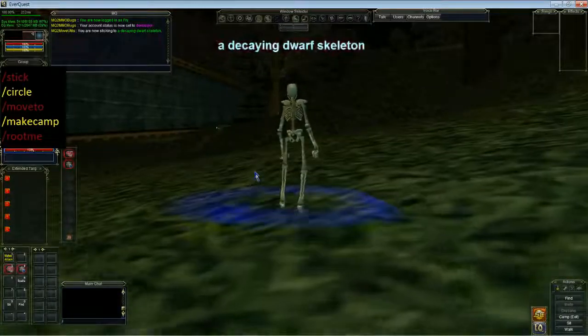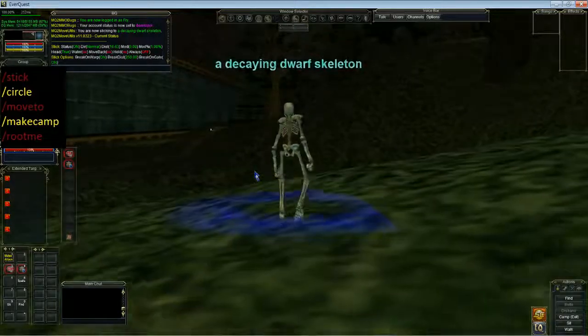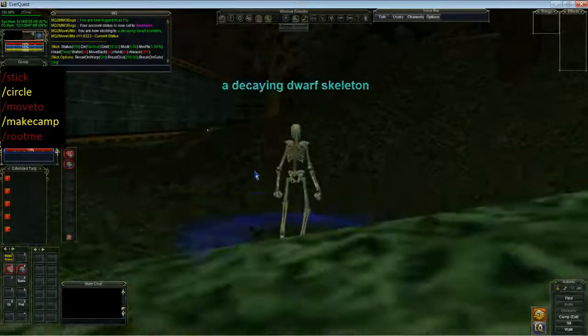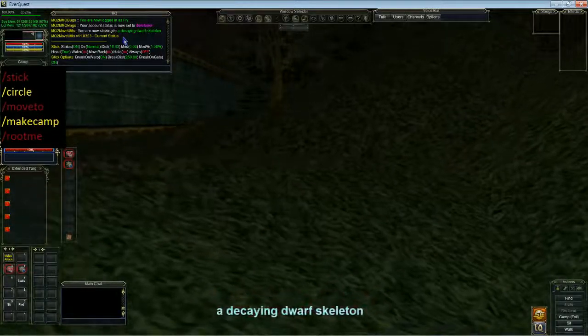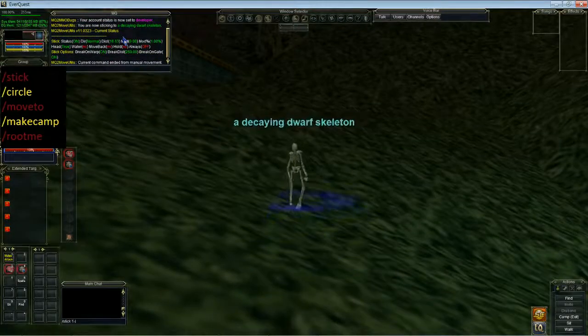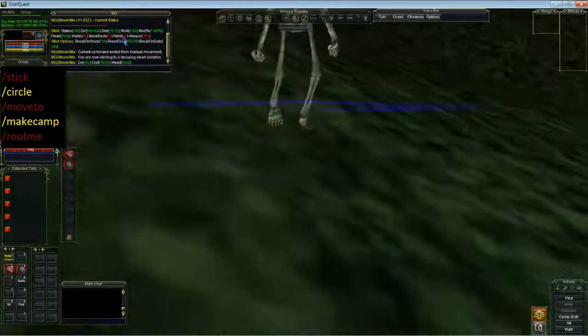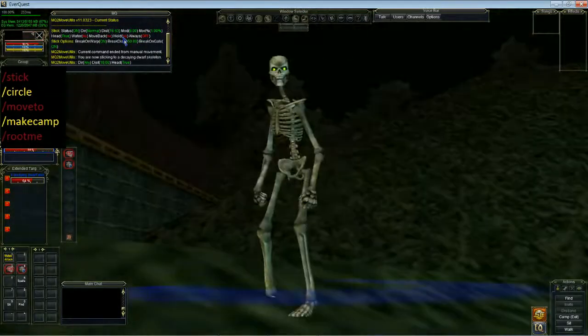So we're going to go slash stick status and see what the default settings are. You can see the default distance is 16.63 up at the top here. That's way too big for my little gnome. So let's go stick 10 and this is going to get into better range — and hey, we hit him.